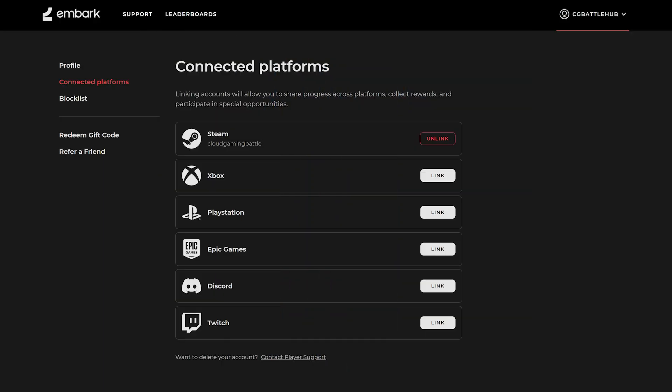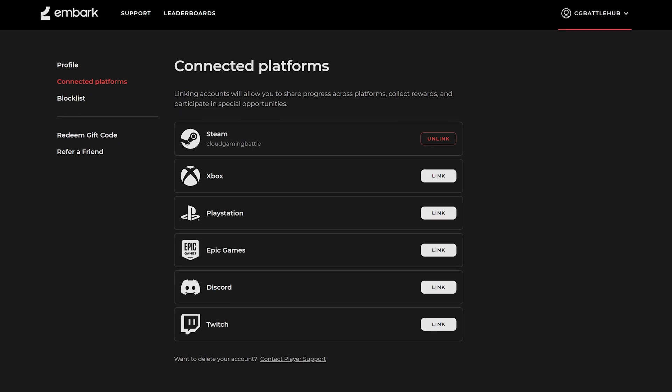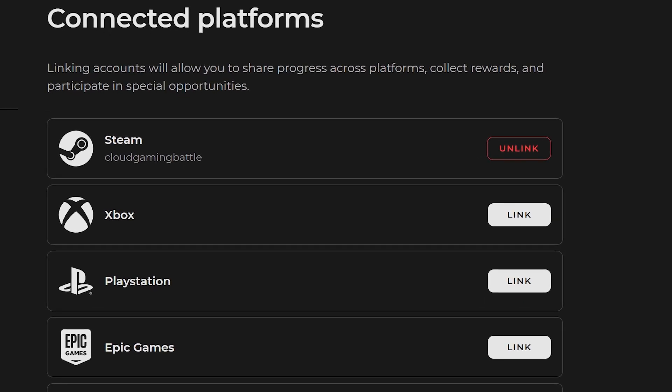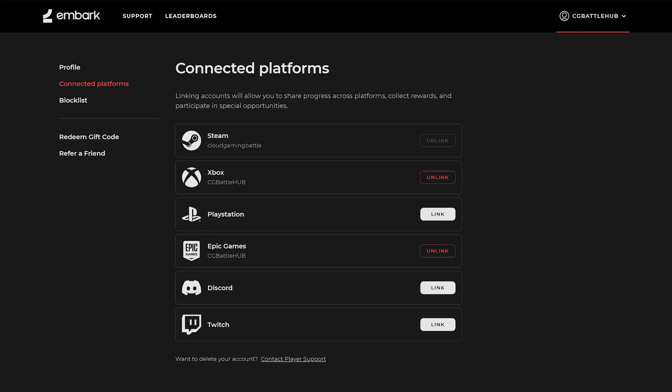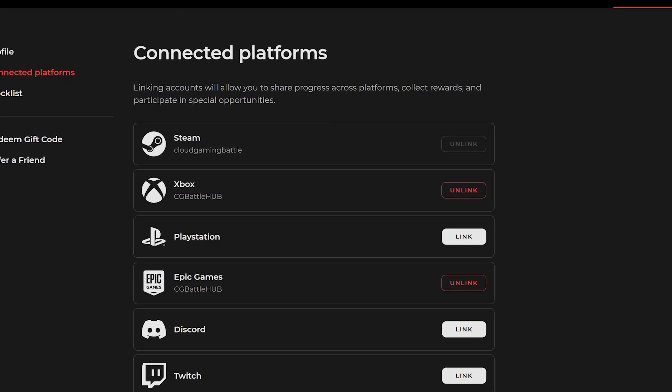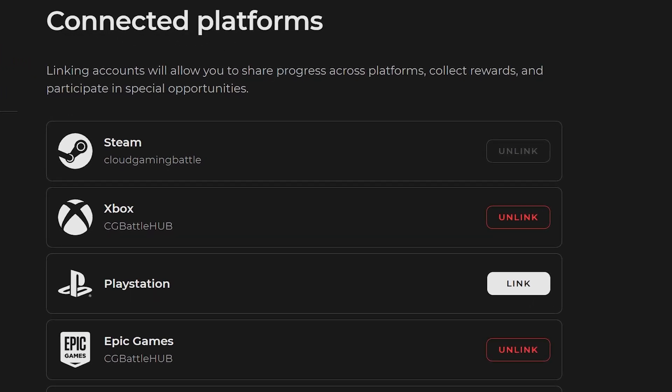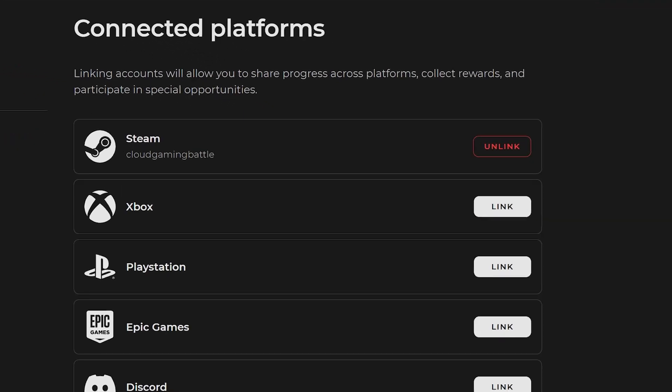For this tutorial, we'll go over two different player circumstances. The first is having one profile and syncing your profile before you go to another. The second is having two or more different existing accounts and getting them all to one linked account. Make sure you know what situation you're in. I'm going to cover having one profile first.